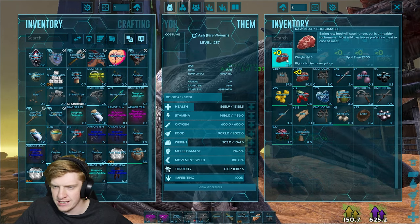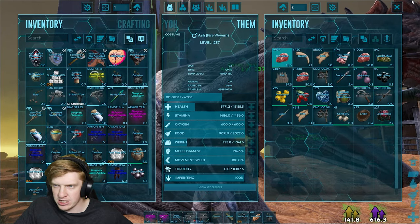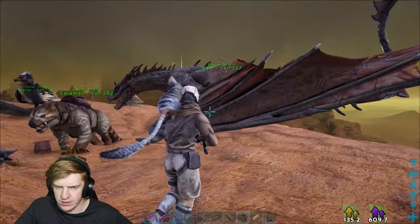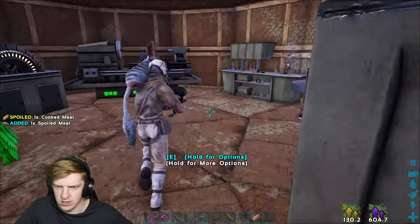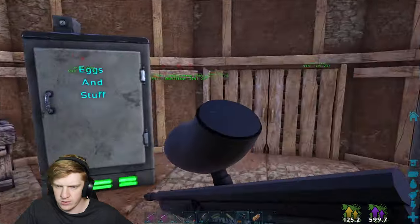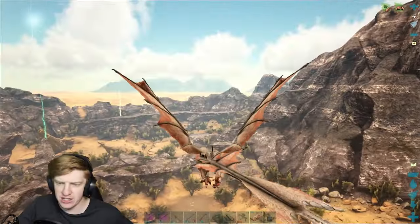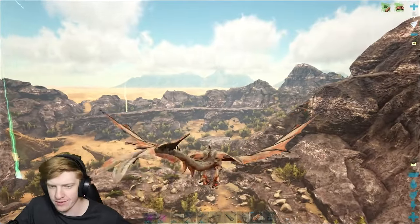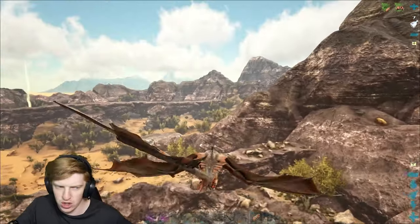I'm gonna sit here and use my raw meat to heal up Ash. We're gonna bring Caramel as well, which I need to heal up. So we have two things to deal damage with and we're going to go back to the trench and say hello. I'll see you guys in a second once I'm heading back to the trench. Alright legends - we are on our way back to the wyvern trench once again, this time with our own wyvern. Yes, we are taking Ash to the trench.